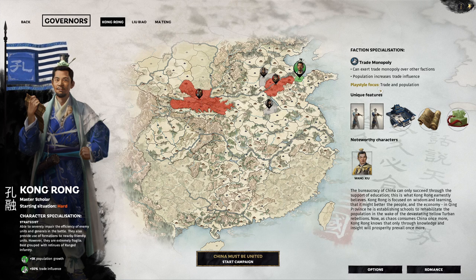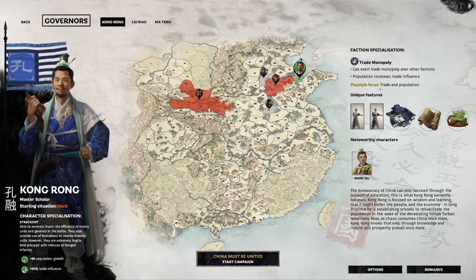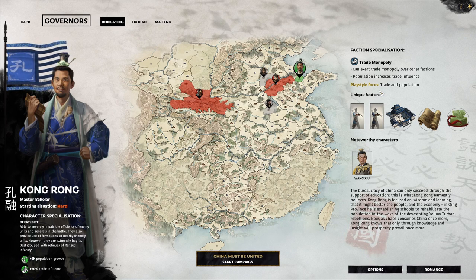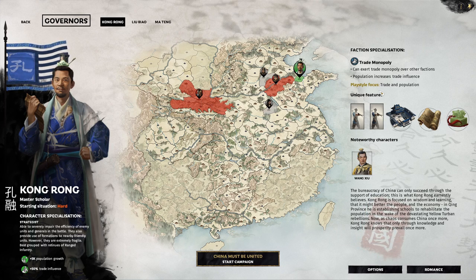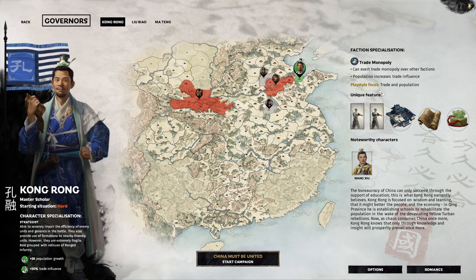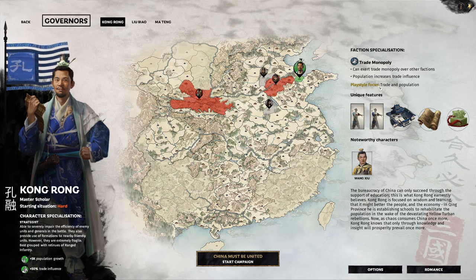There are many ways for Kong Rong to boost his trade income, which is his main playstyle — the playstyle the game developers give him. Recently I've been doing a lot of these early game playbook videos highlighting how factions are designed to be played. Kong Rong's faction is designed to be played as a pacifist — someone who makes friends with all the enemy factions, someone who relies on trade to build a big bankroll, and once you're in the late game you turn it on, use all the wealth you've accumulated, and start tearing the world apart.